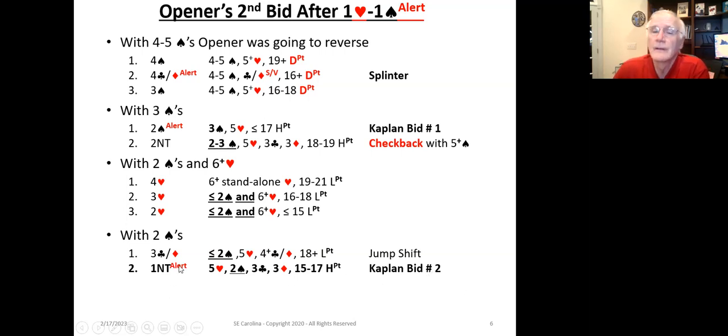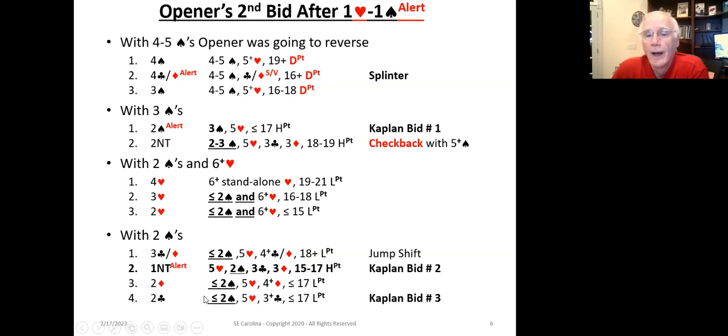Here's where the no trump bid comes in. With exactly five hearts, two spades, three clubs, and three diamonds and fifteen to seventeen high card points, the opener is going to bid one no trump — and that should be alerted, because in standard American, that's six to nine points. Using Kaplan, it takes on this specific form. We bid two diamonds with four-plus diamonds, and two clubs with three-plus clubs, just like after one no trump semi-forcing.